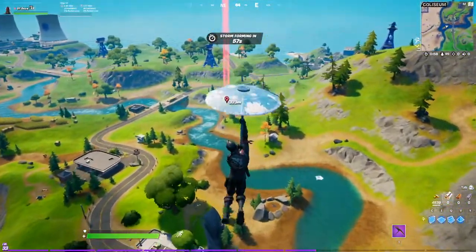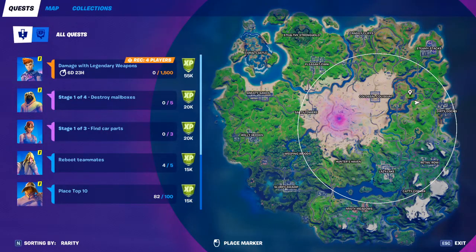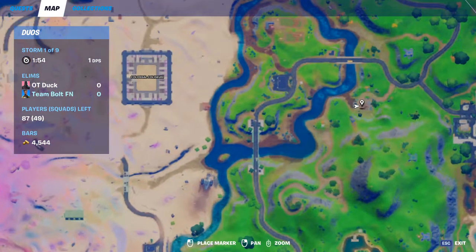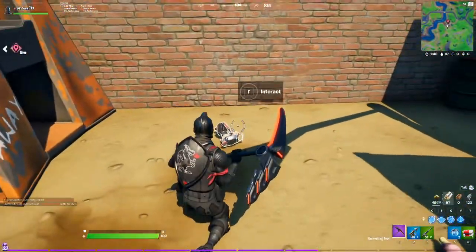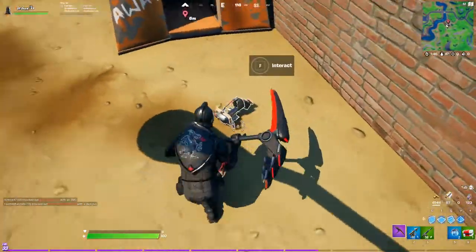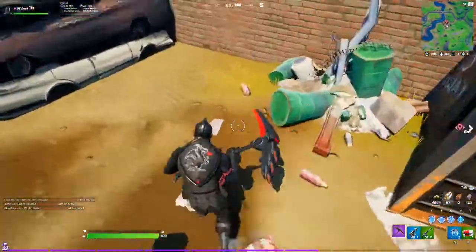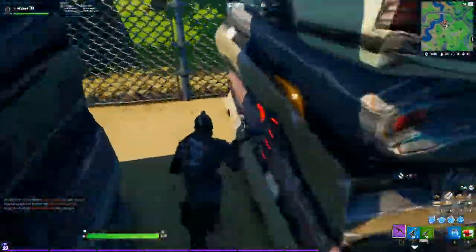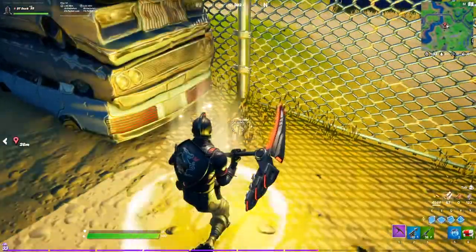I'll show you quickly how to do it. All you're going to do is come to this spot — you may recognize it. It's not too far away from Colossal Colosseum and Dirty Docks. This is actually the same place where you do the challenge 'destroy compact cars.' Drop down and find these things — they're little car pieces, nothing like what the other videos show you. And there's one more over here.